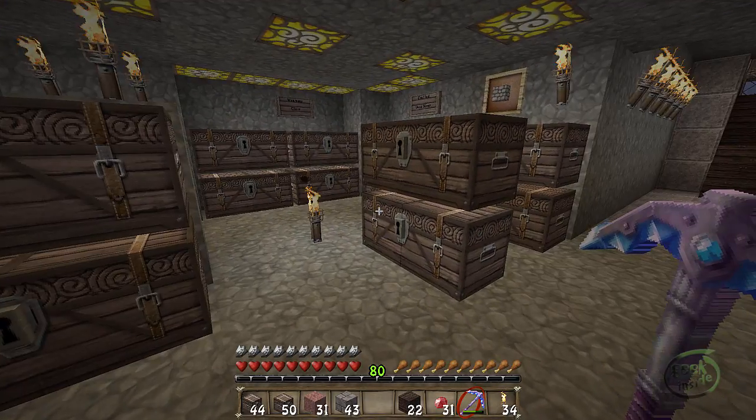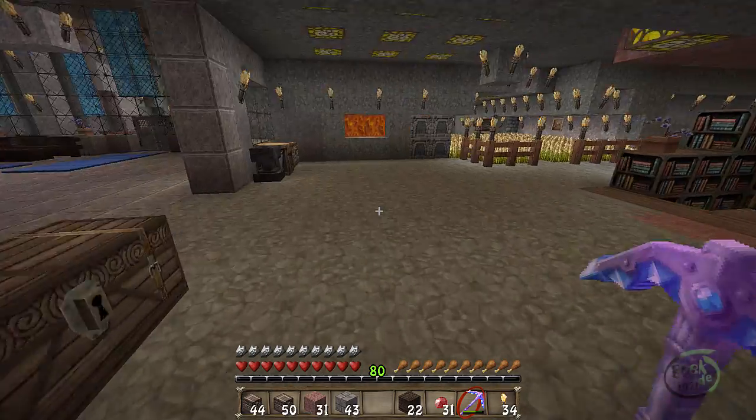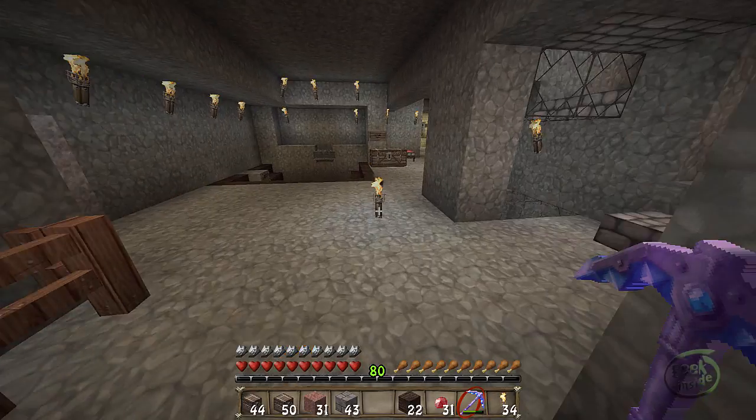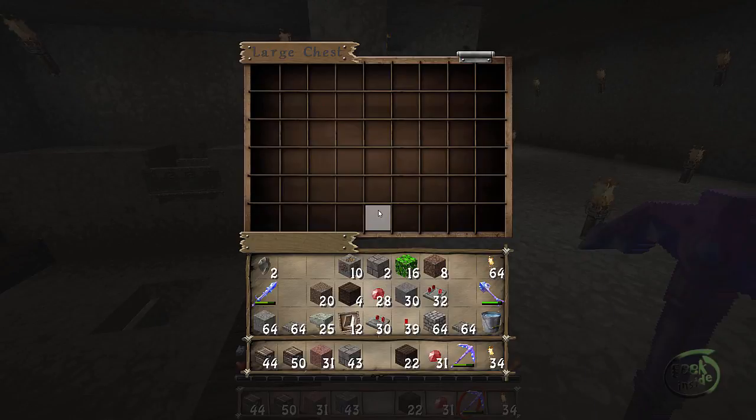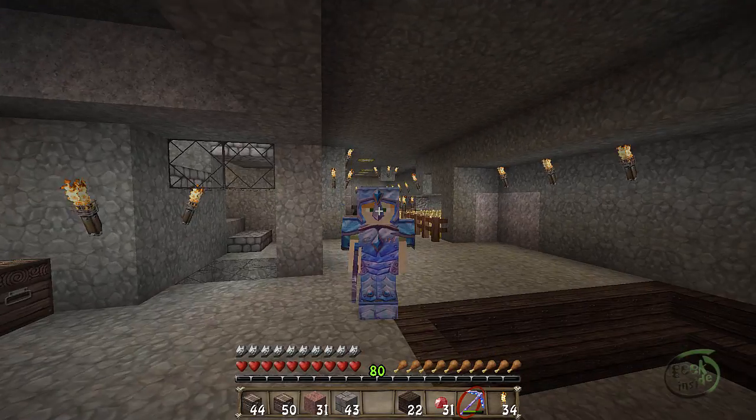Now I will pick everything that I still have up here and move it down. I should just have to run it over here, drop it into this chest, and off it'll go.